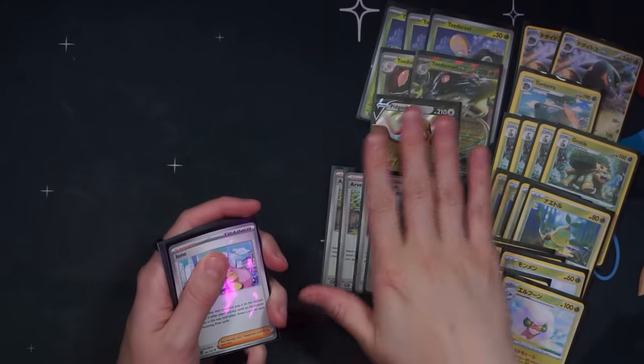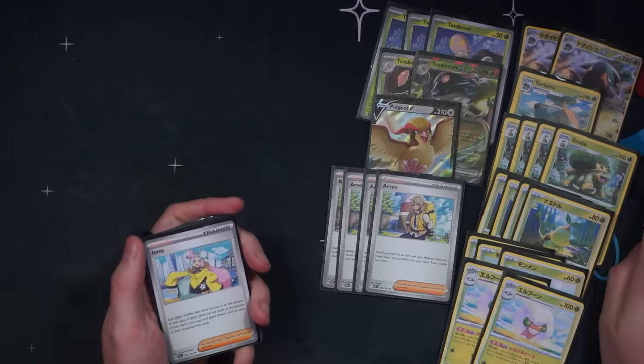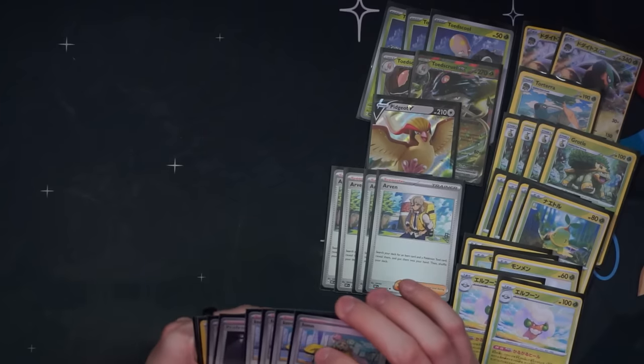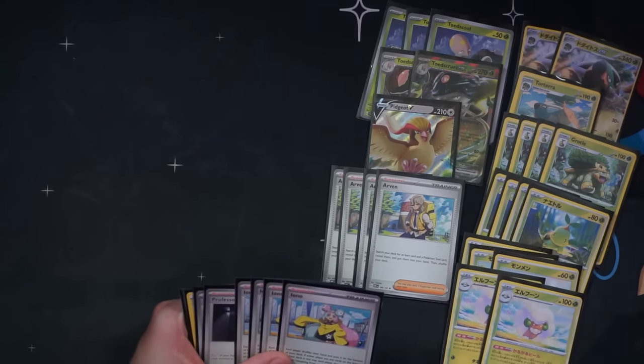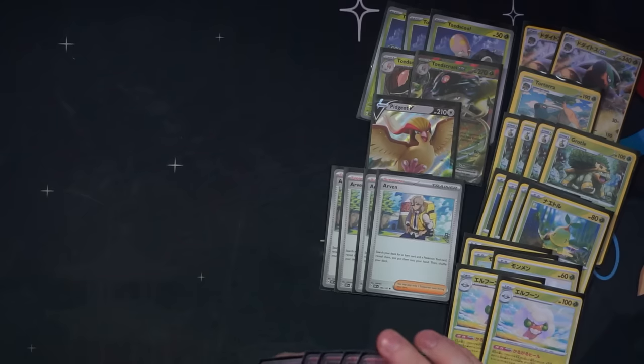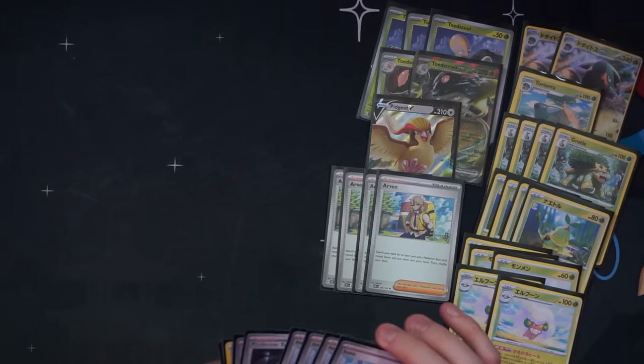We're looking to go turn one or turn two with TM Evo if we go first — get the Grottles in play, and then Grottle finds everything else. I actually don't even play any Ultra Ball right now, which I'm not gonna lie, we maybe need one or two just in case we whiff the TM Evo and need to chain Grottles out — but I'd probably just play more TM Evo to be honest.